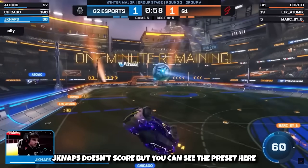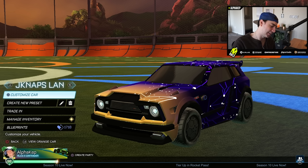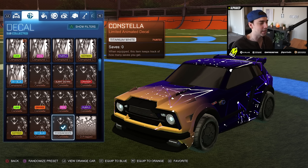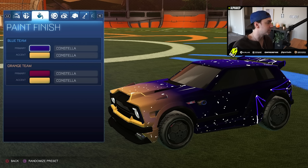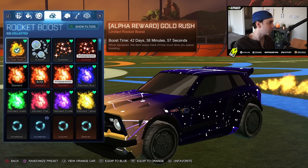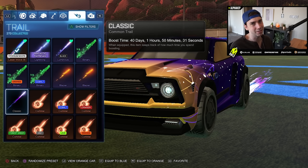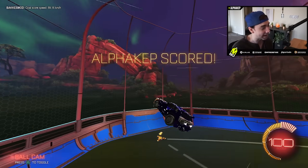Next we have Jnaps' car. Jnaps has been around forever, consistently doing good things — I think he's been on G2 for five or six years. He's rocking a Black Fennec, and the decal is called Constella — it took me a couple minutes to find it. He's using a Titanium White one. You cannot change the paint finish on it but you can change the colors. Cristiano wheels and alpha boost — it does look really good, especially from the front with the alpha boost. Jnaps typically just rocks Classic or White Laser Wave for the trail. When you copy someone's preset it makes you feel like you're playing like them, and this is one of the few presets where I actually wanted to make it.